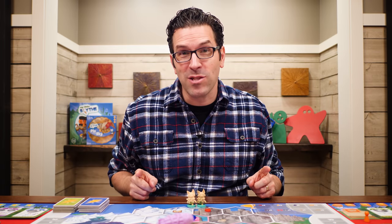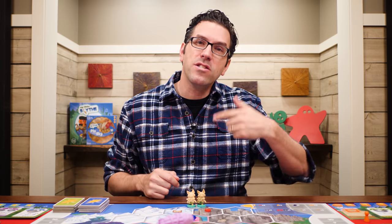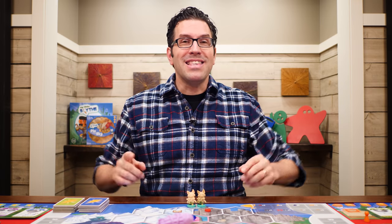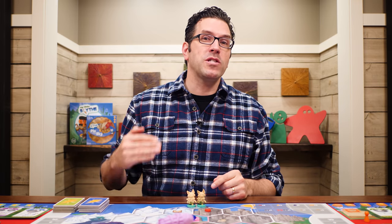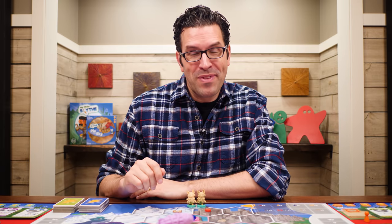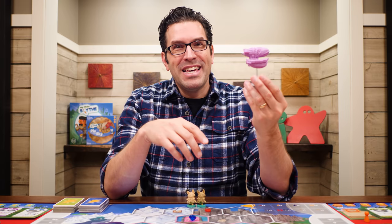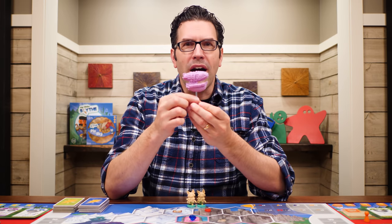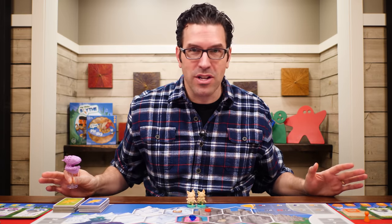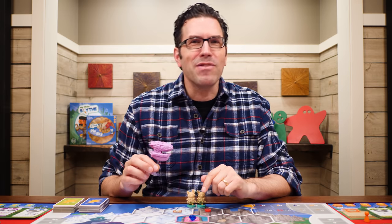The Pie in the Sky expansion for My Little Scythe keeps many of the original rules of the game, but adds a few new things to consider. One of the biggest changes is that the end of the game will now be triggered once a player has claimed their fifth trophy instead of just four. The other big change is that we now have an airship to use. This is called the Airship Kai, and this may be commanded by any player — it is a shared unit that anyone can use on their turn.